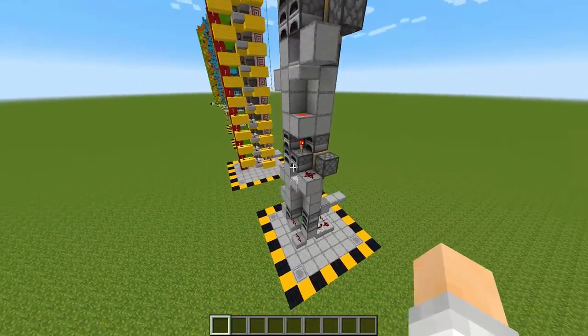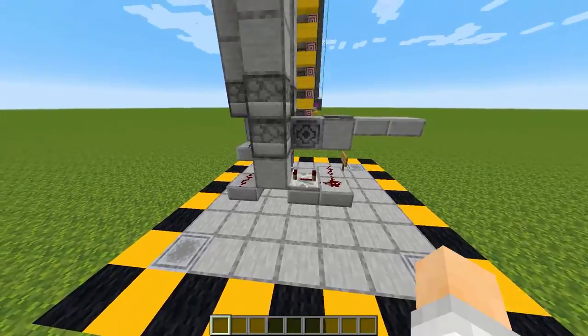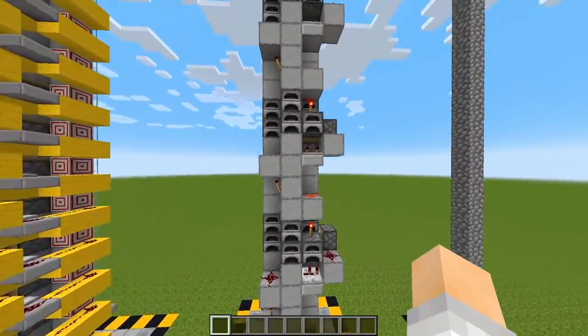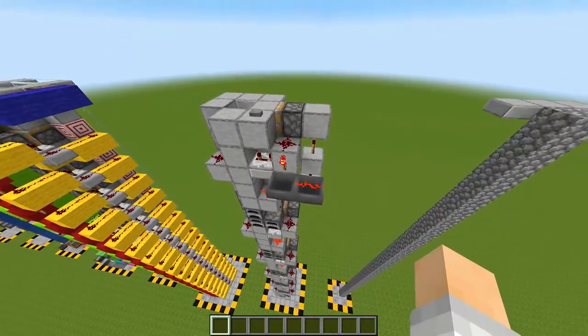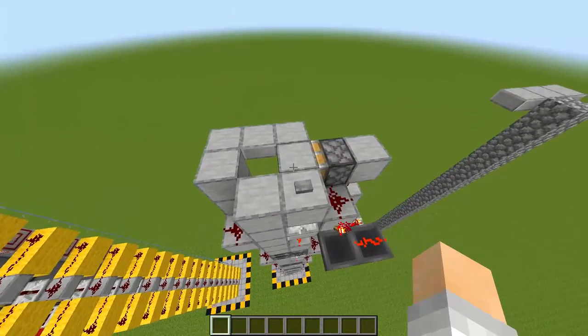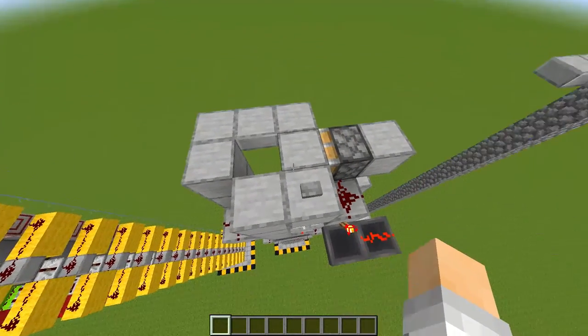If we take a look around the back here there's really not a whole lot to it. At the bottom we have this redstone that powers this block, which powers this redstone line that snakes its way all the way up powering the pistons at just the right moment. And at the top here we have a falling edge T flip-flop which turns a pulse signal into a toggle signal, so this piston right here will either be on or off.